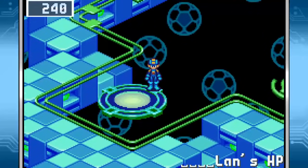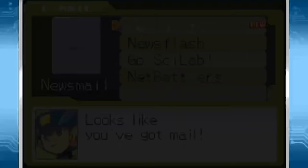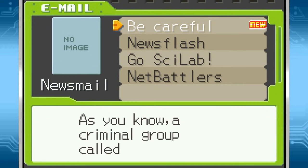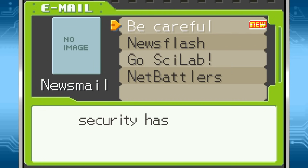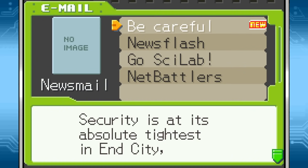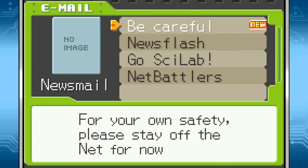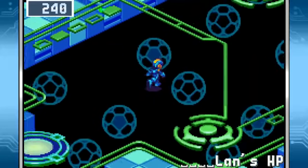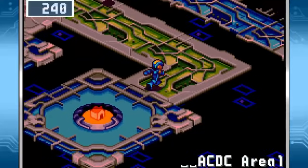Be careful, from Newsmail. As you know, a criminal group called Nebula has launched an invasion of the net. As a result, security's been tightened all across the globe. Security is at its absolute tightest in End City, which is the center of the network. For your own safety, please stay off the net for now. No can do — we're on a mission.